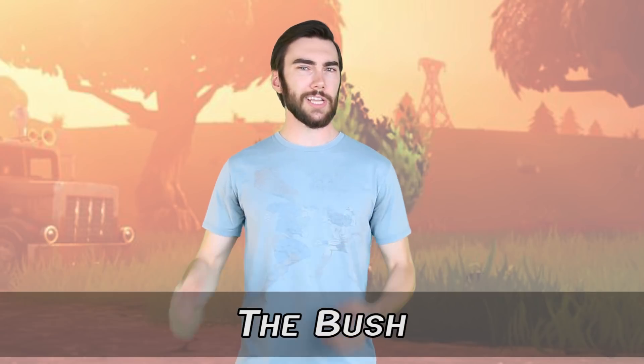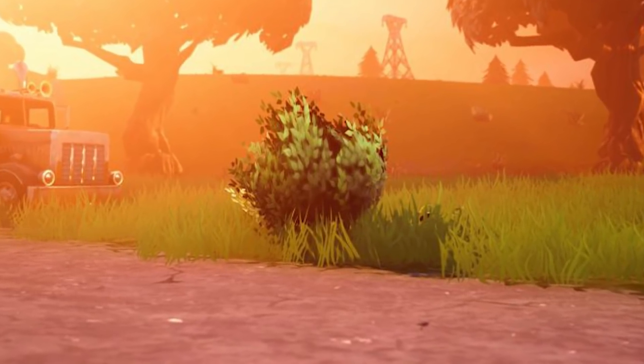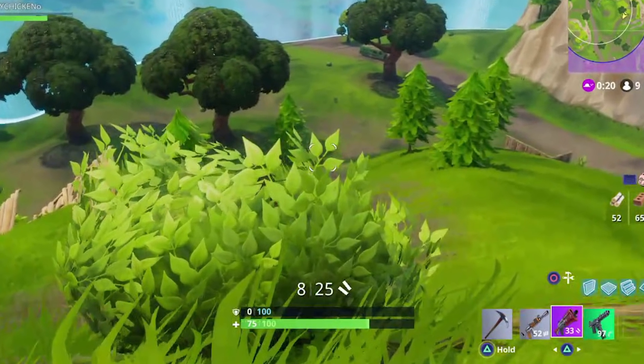Number 5, the Bush. The Bush is a legendary item used to camouflage the player. You can use it just once, and when activated, it makes you look like a bush. If you take any damage — either from enemies, fall damage, or the storm — it's destroyed. It isn't the most useful item in the world, since you need to crouch to make good use of it, and it isn't quite as inconspicuous as you might hope. But it has also led to some pretty hilarious situations.